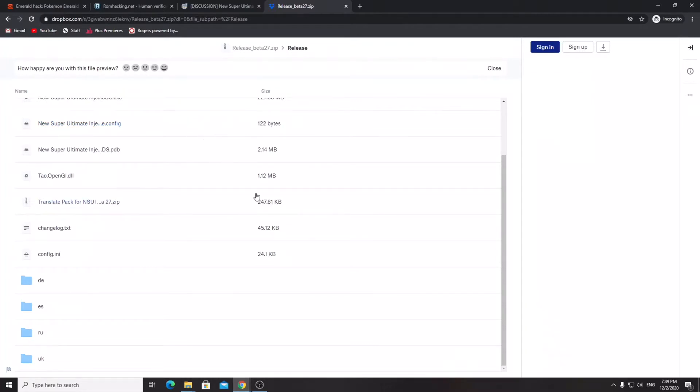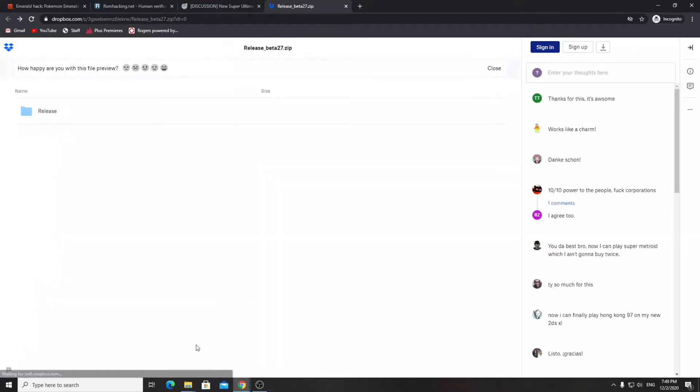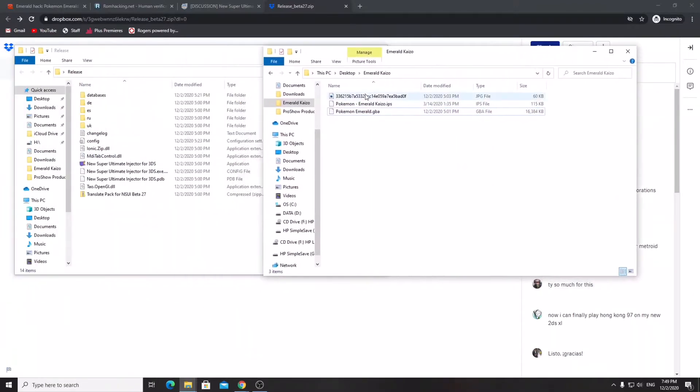I already have it downloaded — the exact same file that's in the release folder. Once you have everything set up, I have my Emerald Kaizo folder. The image here is just a fan-made cover for Pokemon Emerald Kaizo. I'm essentially using that to create a custom icon for the game.